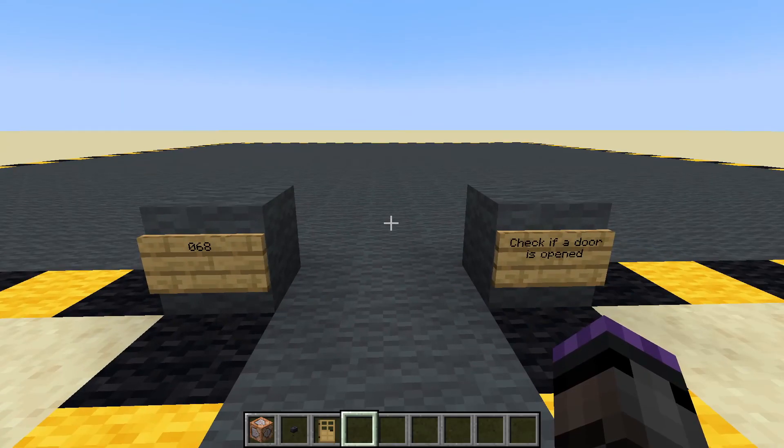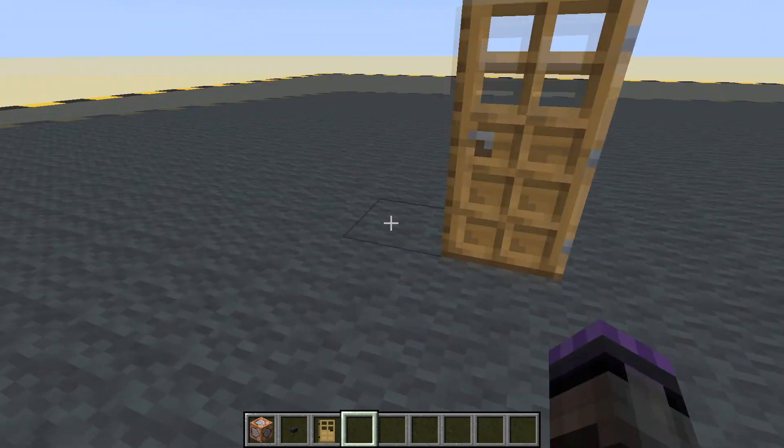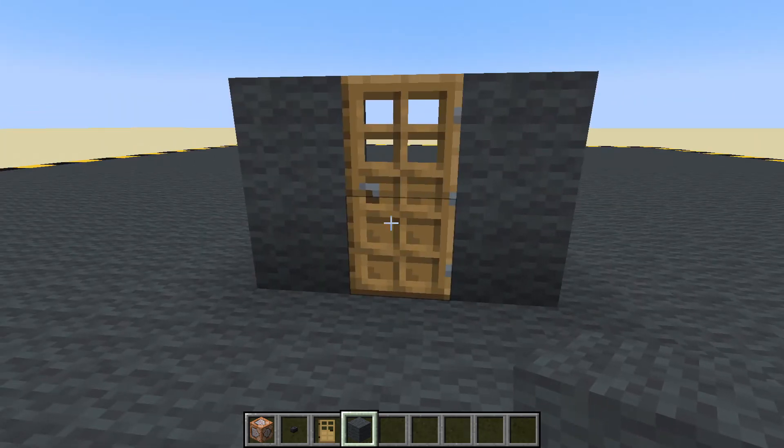Now we are going to use a command block to check if someone opens a door. Here's our door and we want to know if someone goes through it. There's the wall - let's get the coordinates of the door.